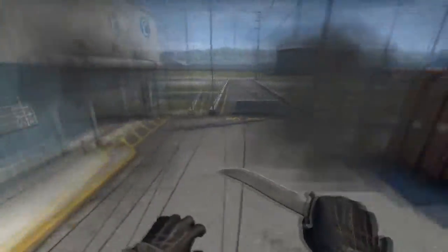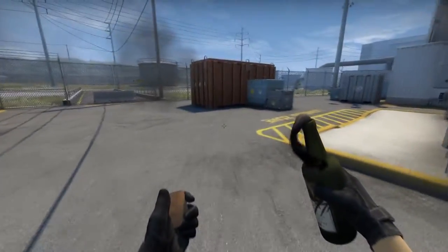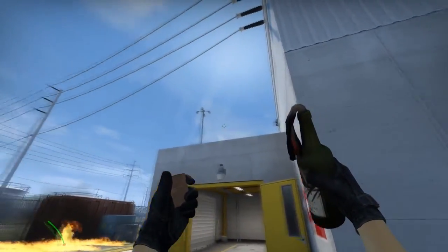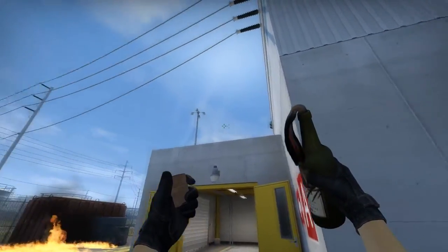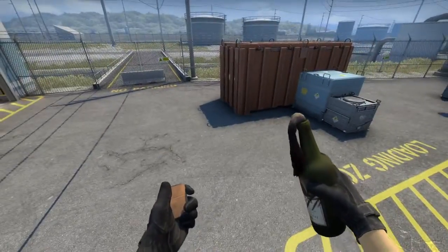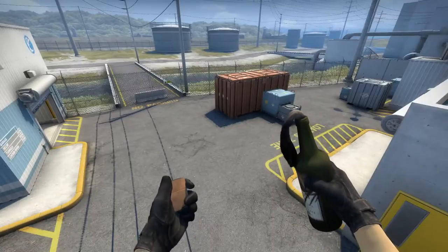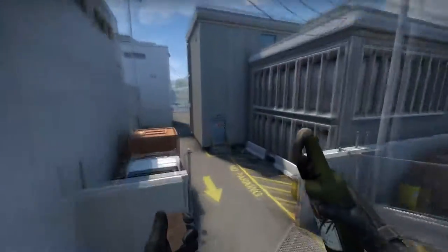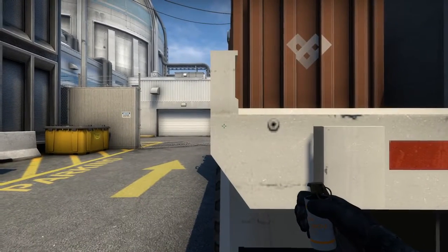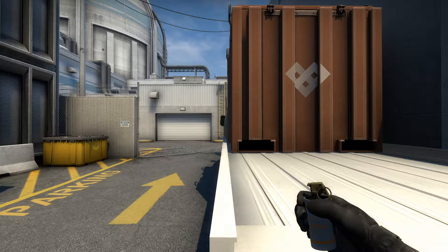Now the biggest counter to these smokes, at least for these lineups, is a molotov that lands right here. CTs can look up in the sky for the smokes to come over, and when they see that, they can throw this molly and it'll mess up the cross smokes. So we do have to be worried about that technically, but as with anything, you don't worry about it until they show you that they have the capability of doing it.